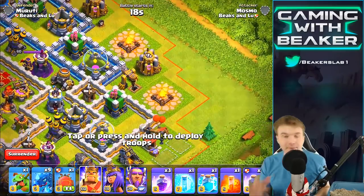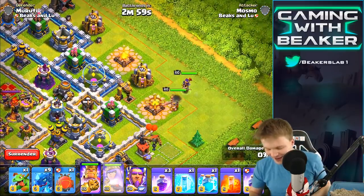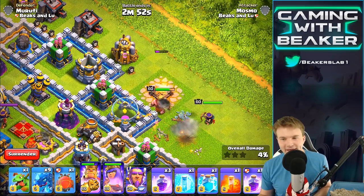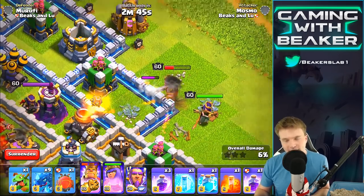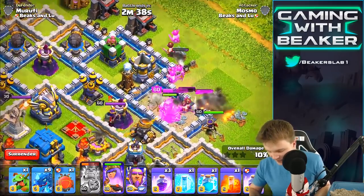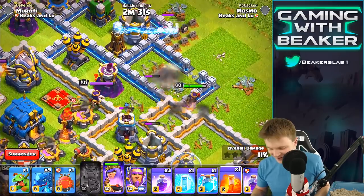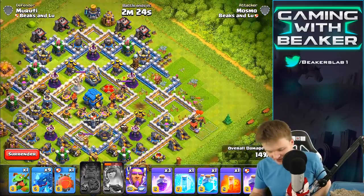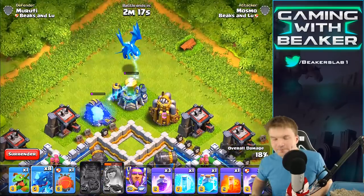Let's do the same thing we did last time — drop the heroes to take out some buildings. They got the queen! Last time we did this they got all the way in there and got the queen by themselves, breaking through max walls. Nothing like this has ever been seen in Clash. Let's see what they do this time. We're gonna use the king ability to get through the wall. The queen took out a bunch of buildings — that's definitely a help.